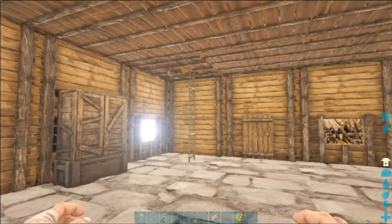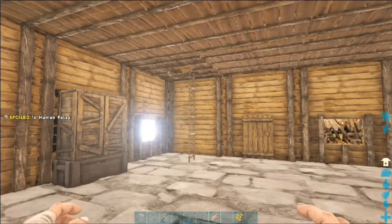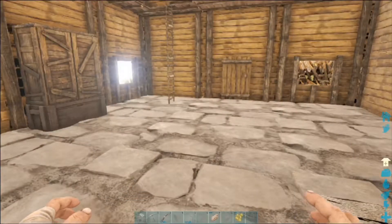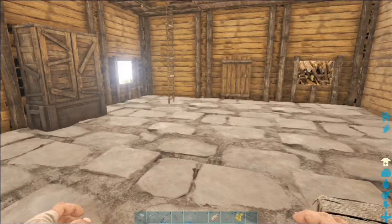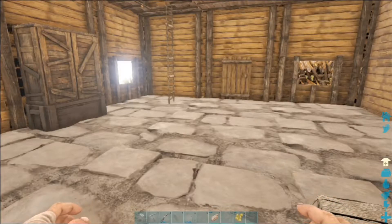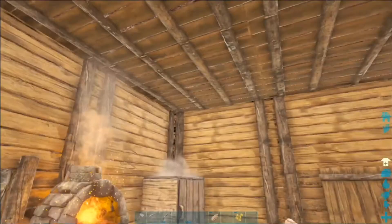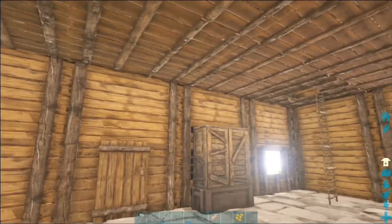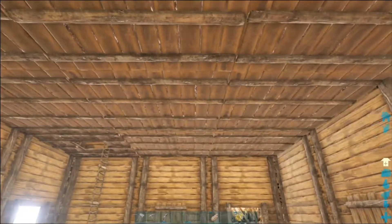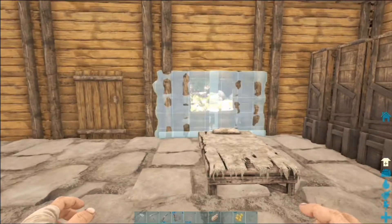I didn't really do anything between the last episode and this episode — I just had them gather a couple of resources, which is why you can see the difference of stone floor. The rest of this will be to build up, upgrade, and make the rest of the wood — anything else that's wood — into stone. Let's go.